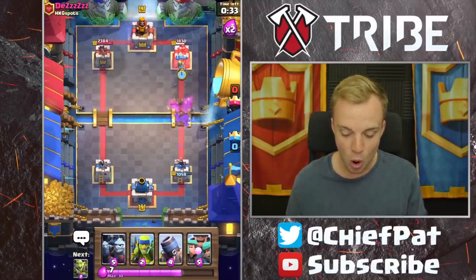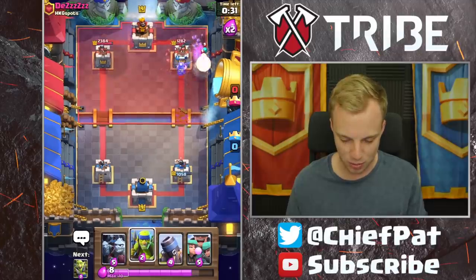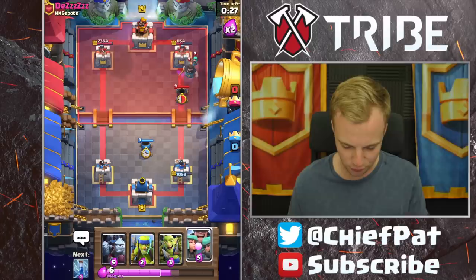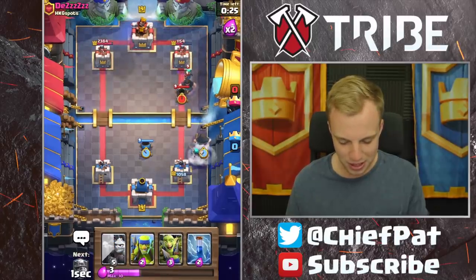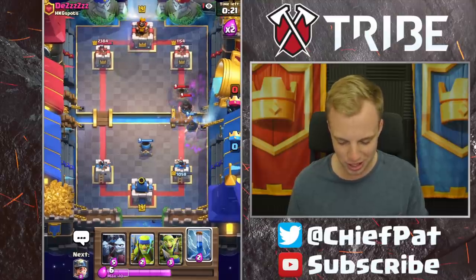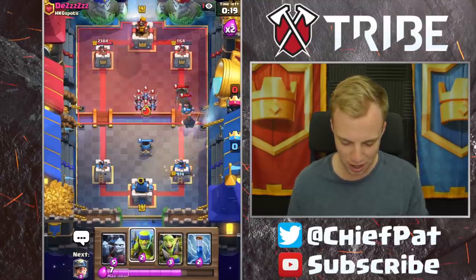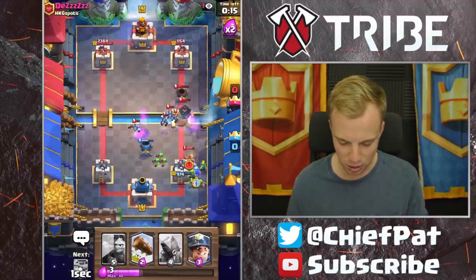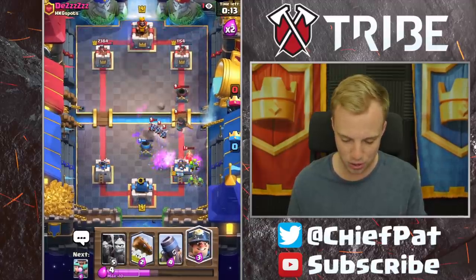Let's use our Log again — I thought it was going to hit the Goblin Gang too, that would have been disgusting. We did actually end up hitting a Rascal Girl right there. Let's use our Mortar defensively. Rascals as well, but our Rascal Girls just get destroyed. So does his Rascal Girl though, so that actually feels okay. We're going to be fine. I'm going to go ahead and zap this down — that should be great. Goblin Gang's going to go down and actually end up catching that Miner, which is awesome.